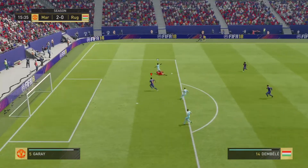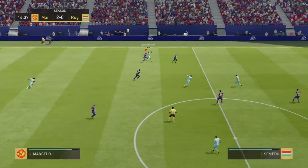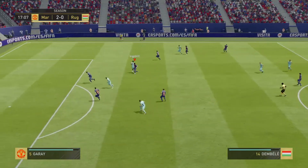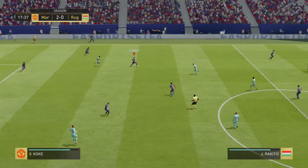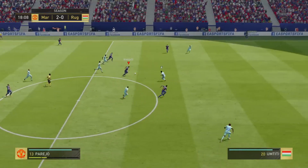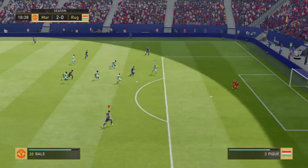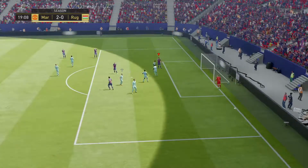Still a chance in there off the goalkeeper. Well, he was in the right place at the right time to cut it out. Dembele — that's a fine challenge, and he's got the ball. Koke. Danny Parejo — chance to go at the opposition with pace, needs to stay cool now. Here's the chance — it's a corner.